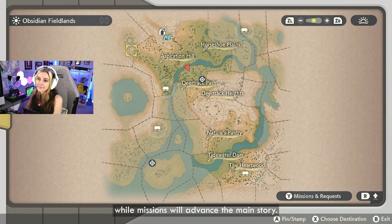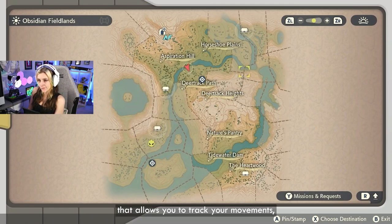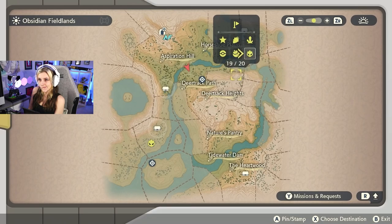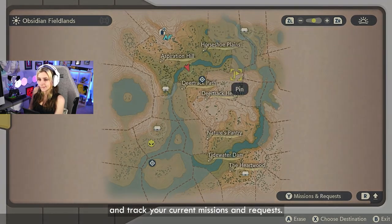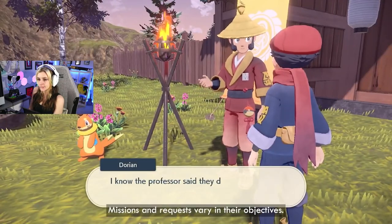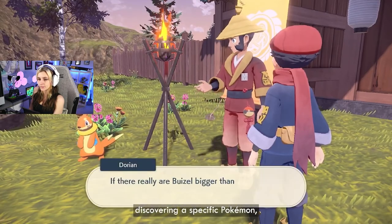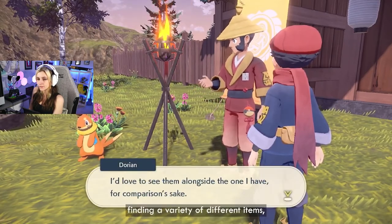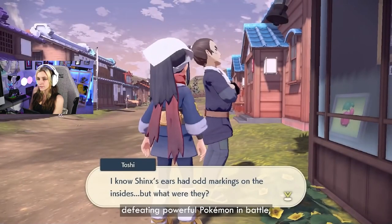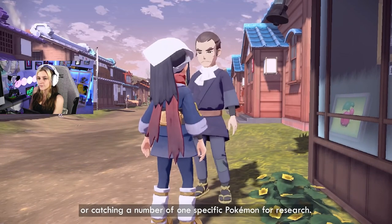Missions will advance the main story. Once you receive a mission or request, it will be added to your Arc Phone. The Arc Phone is a mysterious device that allows you to track your movements, mark locations on the map, and track your current missions and requests. Missions and requests vary in their objectives. Some examples include discovering a specific Pokemon, finding a variety of different items, defeating powerful Pokemon in battle, or catching a number of one specific Pokemon for research.